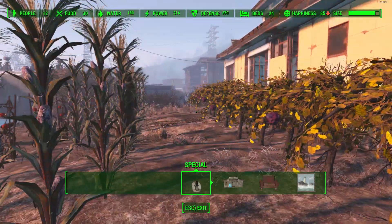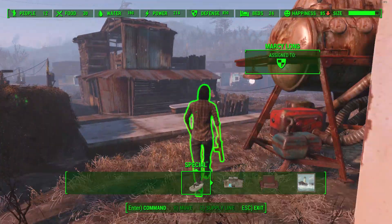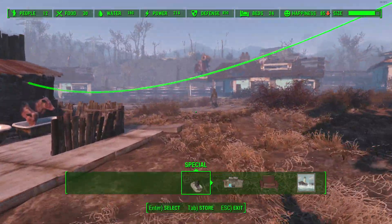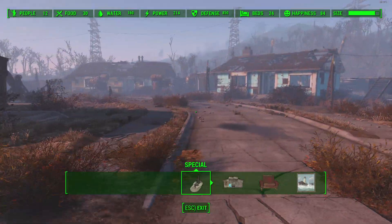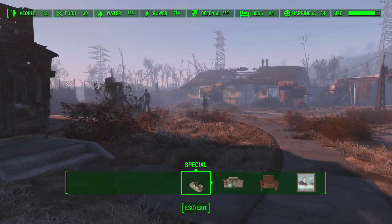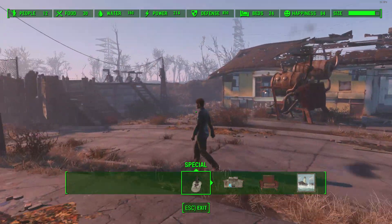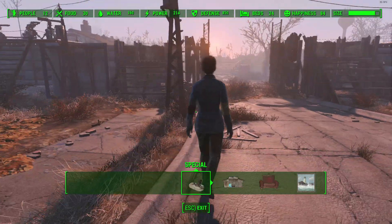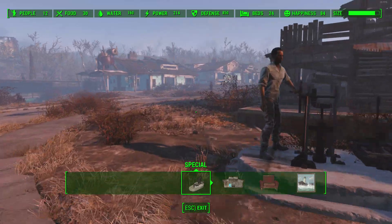Welcome back to another Fallout 4 video. I'm a bit late on this one — I wanted to talk to you guys today about the latest update to Fallout 4, being patch 1.3, and go over all of the new features, general fixes, and miscellaneous stuff that this update has brought to the game. The update itself was officially released on the PC version three days ago.